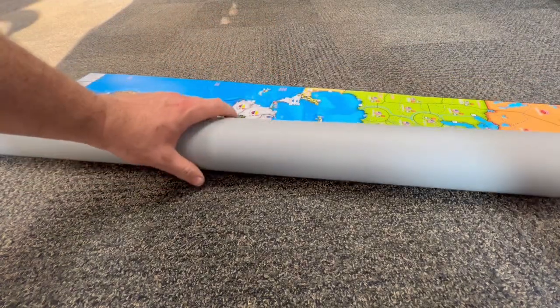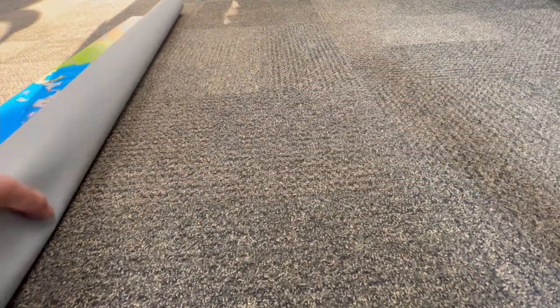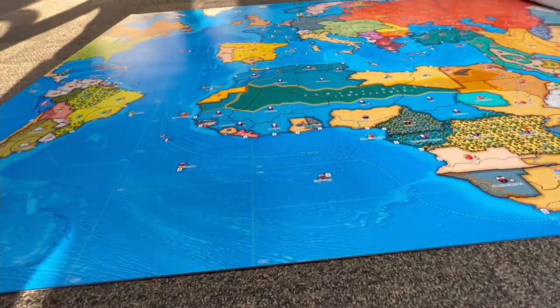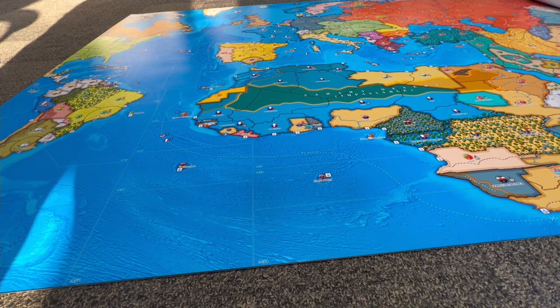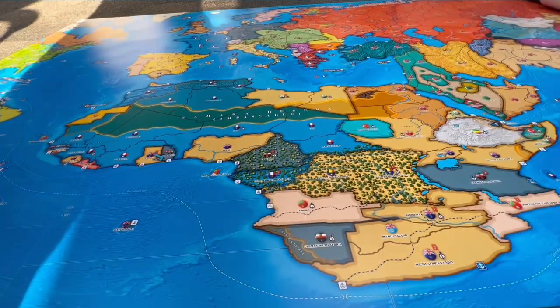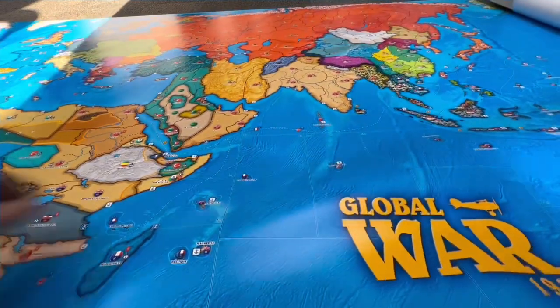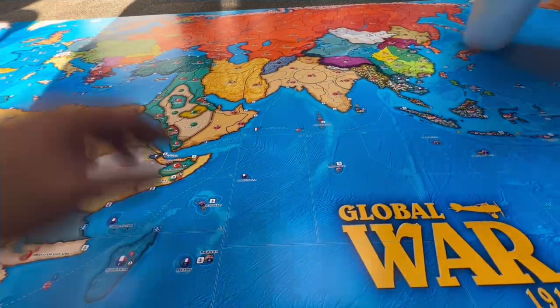And look at that — very nice, very bright, very colorful. We'll just open it up here on my office floor. 4x8 — at least I think this should be a 4x8 — nice big piece, like a sheet of plywood. And what does it come with?